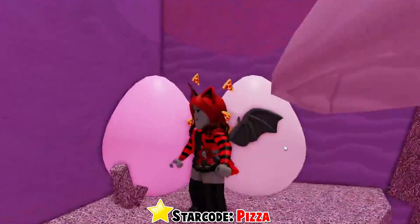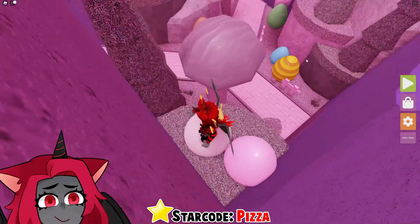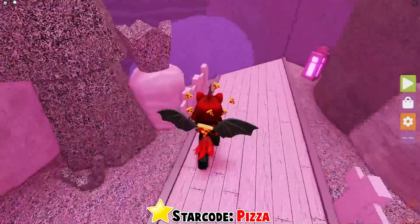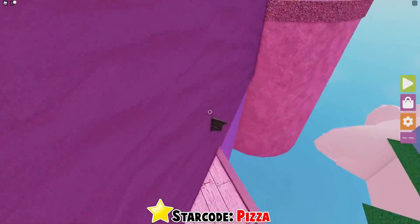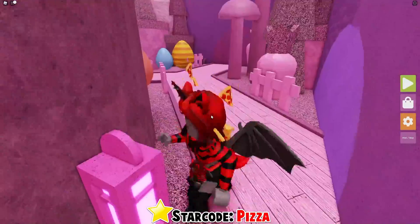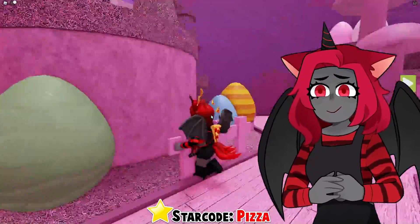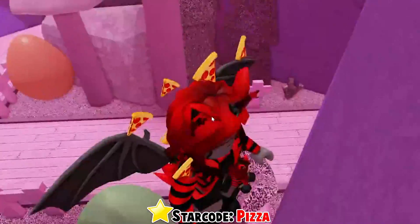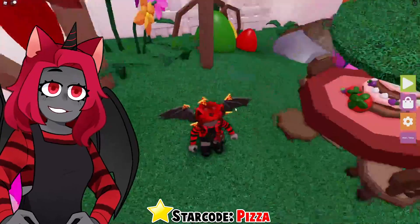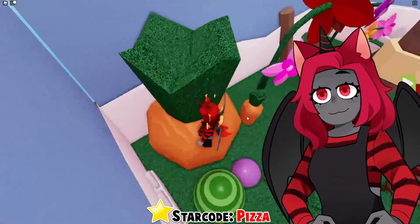I thought this was going to be easy but it doesn't seem that way. Can I move anything? No, I can't. Where's this button? Can I peek through — is this how you find the button? No. Button on the back of that? No. Over here maybe, on the back of this? Oh, it's pink — that's why! Okay, so the button isn't always red, that is good to know.